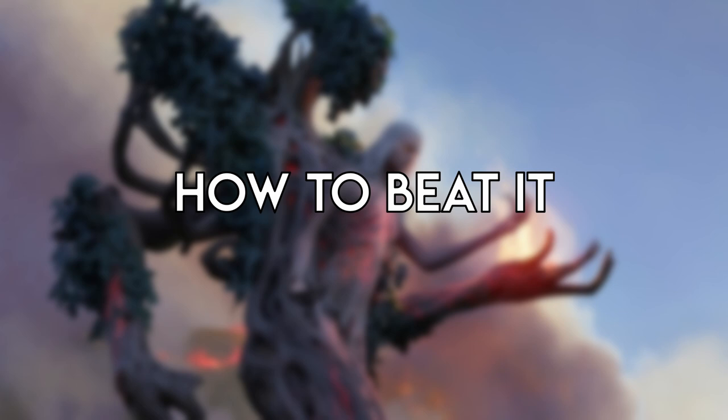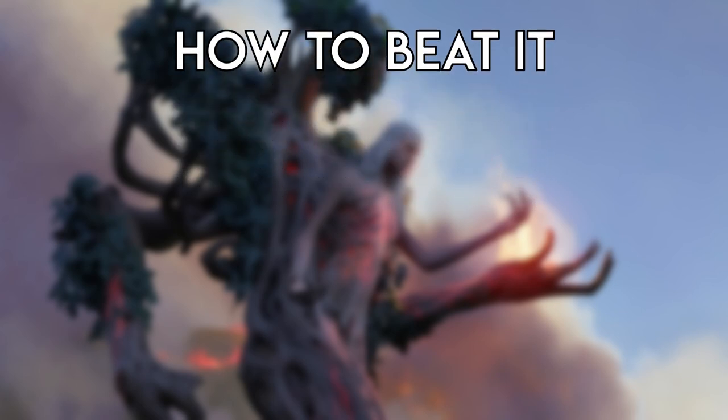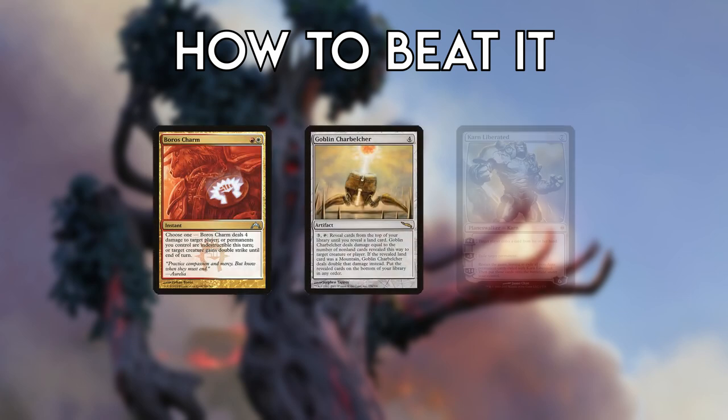How to Beat It. Because it plays all the best cards and answers, Four-Color Blink can function in any role against any deck. That being said, the areas where it can struggle are: first, fast aggro, combo, or ramp decks that don't rely on creatures — such as Burn, Belcher, or Tron.